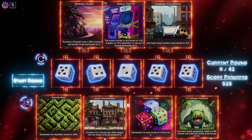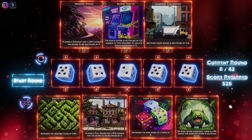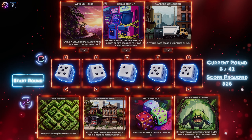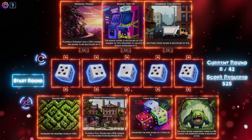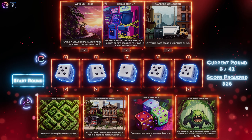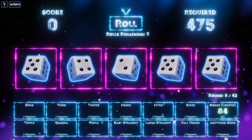Cursed artifact. Increases the required score by 10% — that's a big number, I don't like that. Playing a full house has a 25% chance for the score to be multiplied by zero. On every score submission there's an 8% chance the score is multiplied by half — that's bad. 25 times zero is zero, so that would give you just a zero score. Decrease the base value of a triple by six. Round eight of 42 — I need to get quicker here, this is going to be really hard.